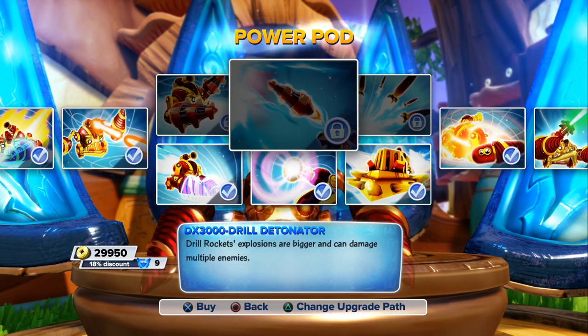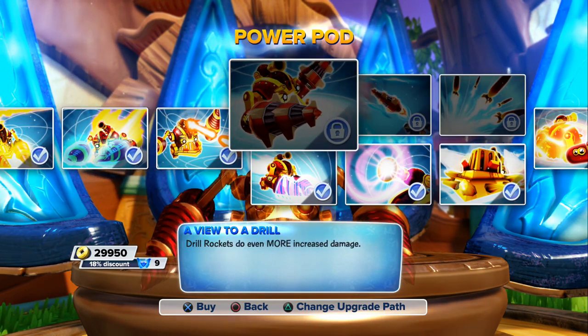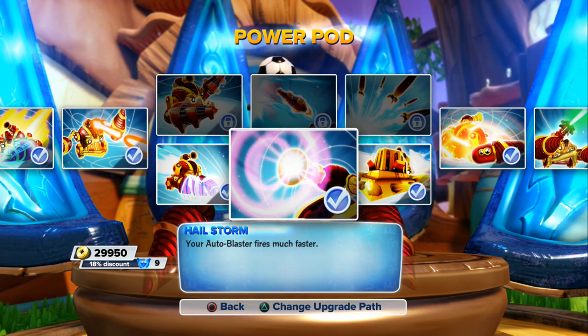Battle Dozer's rockets are not a big deal — not great. You gotta go with Mega Dozer: Speed Dozer boost moves faster during a Bulldoze Charge, it's way better, and you use it all the time. It's a priceless move — even in PvP it's way better.